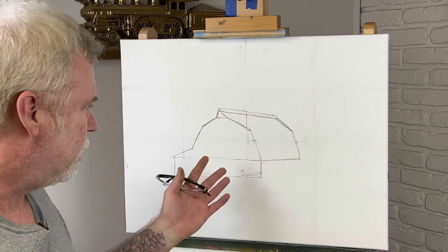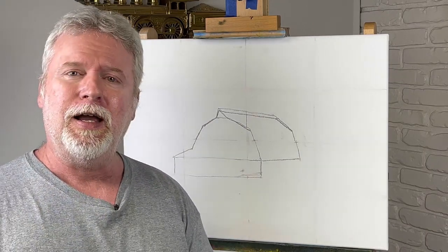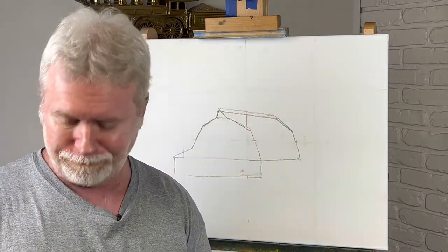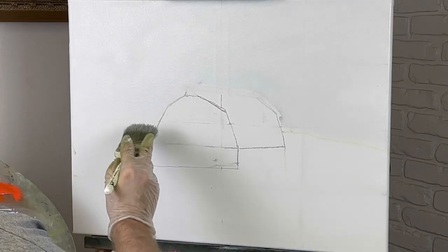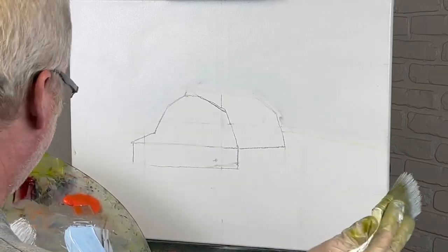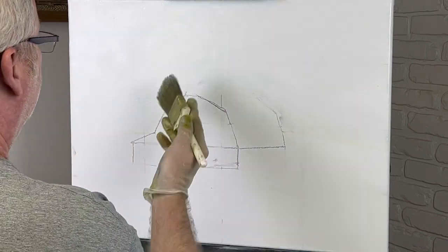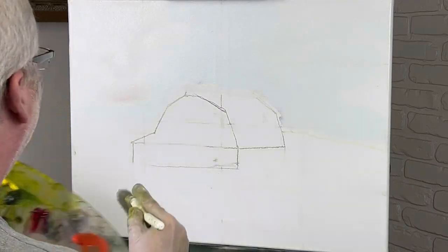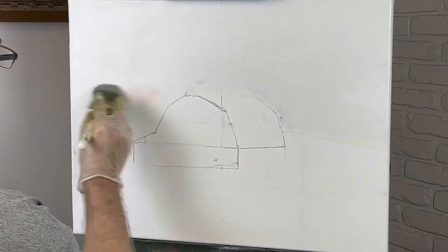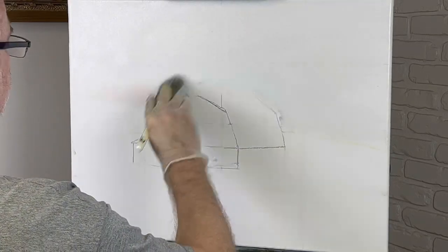Hey, welcome back to the channel. Today we're gonna do a barn scene. I've got it sketched out here — just the barn, nothing else sketched out. If you're ready to get started, let's go. I'm gonna start on the sky. It's actually a pretty big sky but it's very plain — not a lot of action going on. I've got a picture I'm looking at. There's really no clouds in it, very faint, it's got a little pink in it, which is what I'm putting on right now.